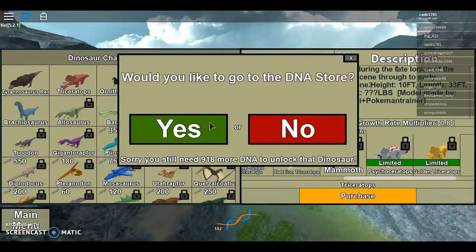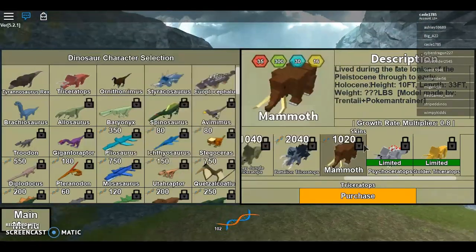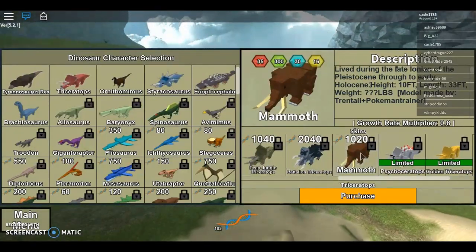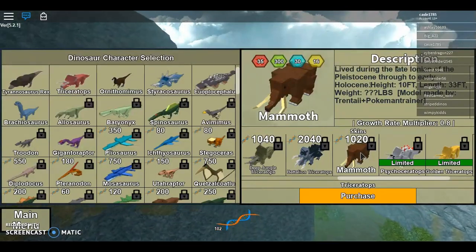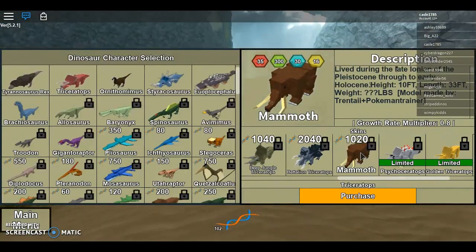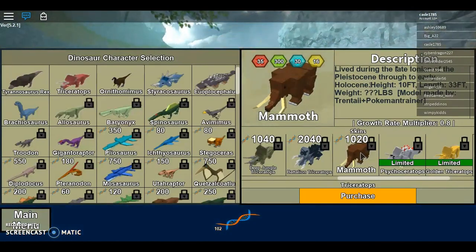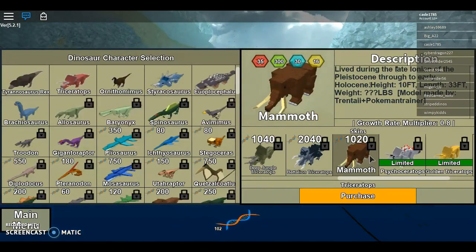You can purchase it. I still need 918 more DNA, but I can purchase the mammoth. That's the way to get the mammoth, because I had it before on my original account but for some reason it got removed, which sucks. I was really upset because it was really cool. So that's how to get the mammoth — it's 1020 DNA right here, as proof.